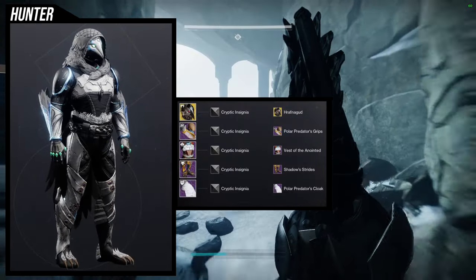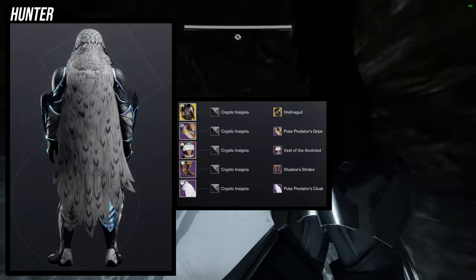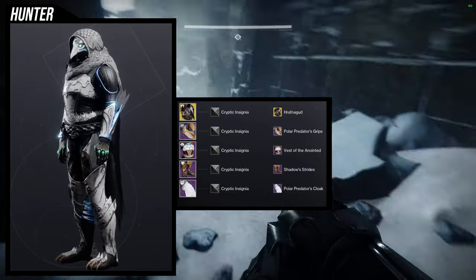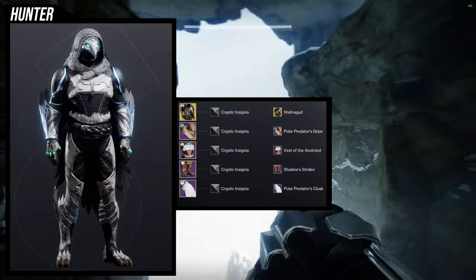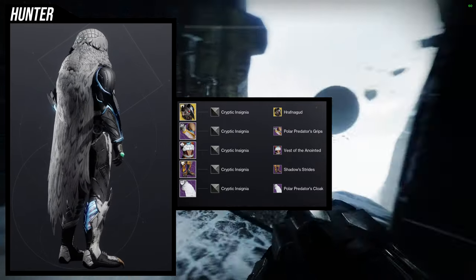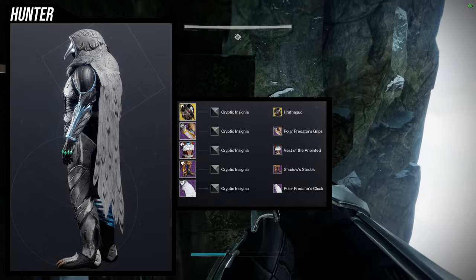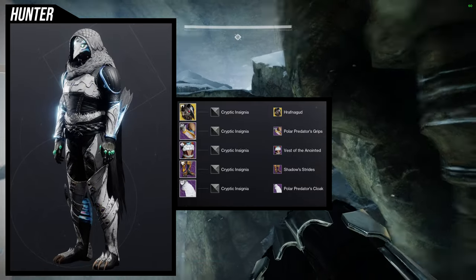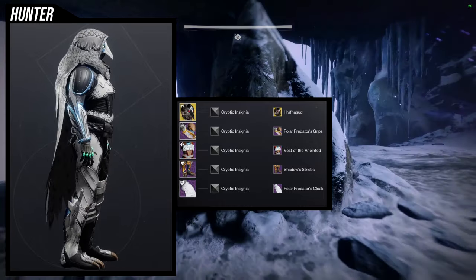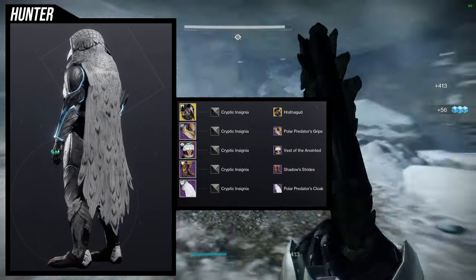For the next set I went for a bird-looking type thing. From the actual Polar Predator set we're using the cloak and the arms specifically for the feathering. We're going to be using the Celestial Nighthawk with the Hrafna ornament, and then for the chest piece Vest of the Anointed with the Shadow Strides, because it has talons. So this one is kind of a bird thing.